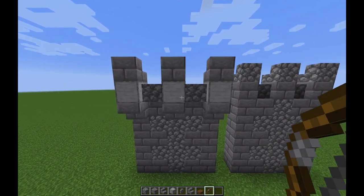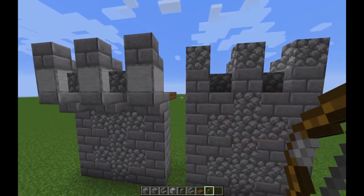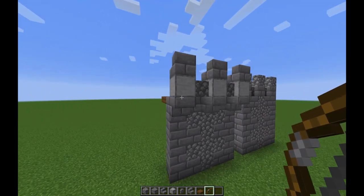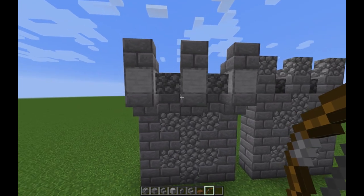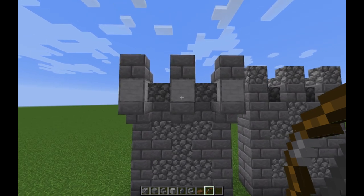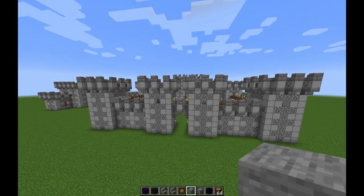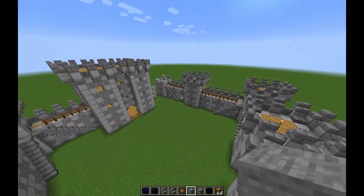This is of course if you care about functionality. If you don't, it's not necessary - if your Minecraft castle is just purely decorative then the basic design is fine. But I also think this looks better, perhaps not in its current configuration, but it has the potential to look better because it adds more depth to the wall and makes it look more three-dimensional.